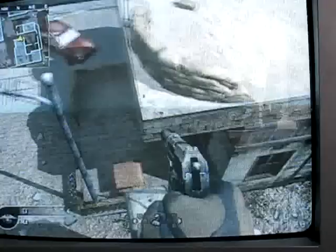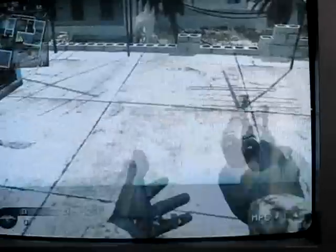You'll see that you land on that pipe. All you want to do is, when you jump, just keep on tapping X.